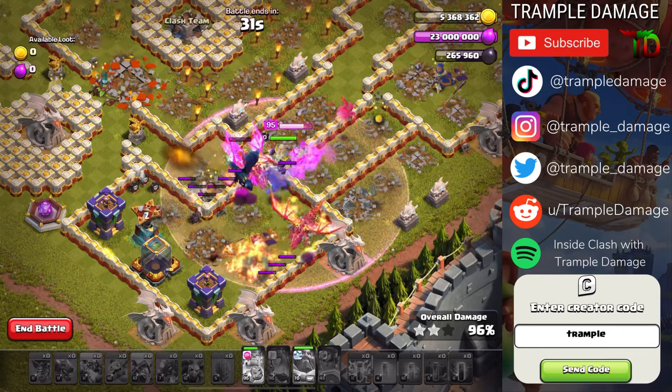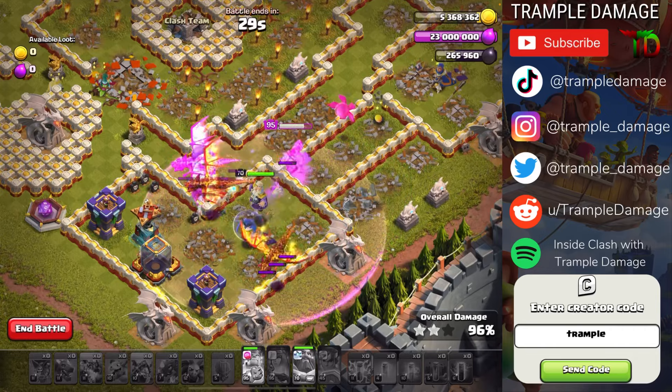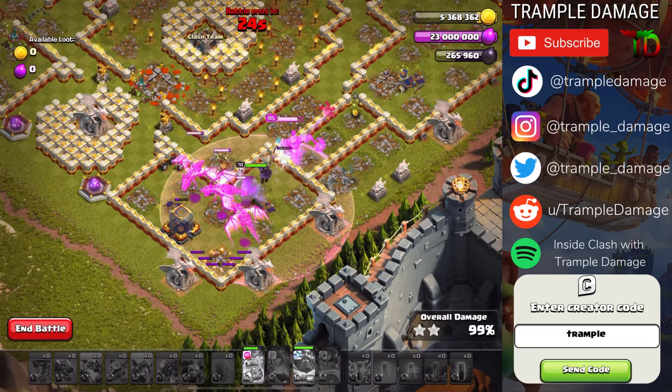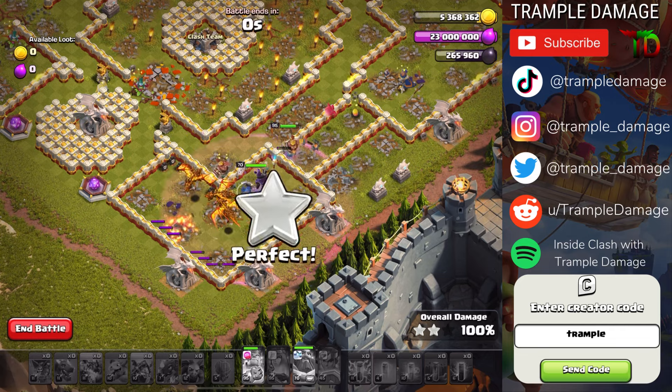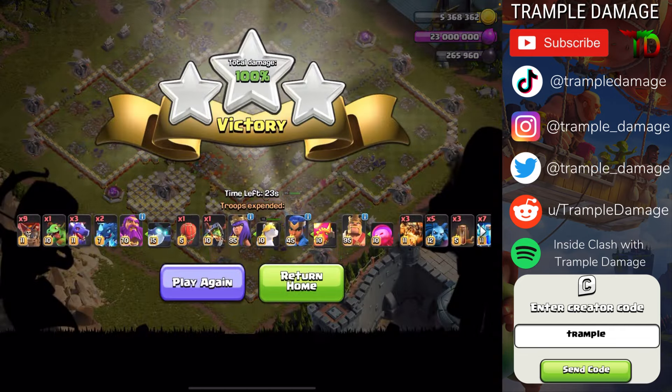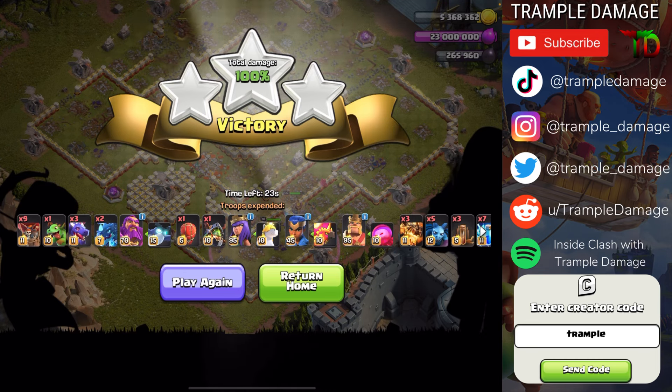This is a very easy way to take this challenge down. I strongly recommend you share this with your clan mates and use code Trample, subscribe, and check out my podcast. I make the best guides for these things so always make sure you're checking out my channel. Enjoy — share with your clan mates and we will check you out on the next video.